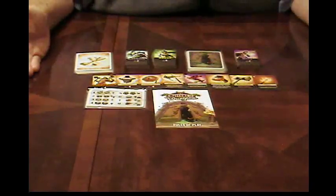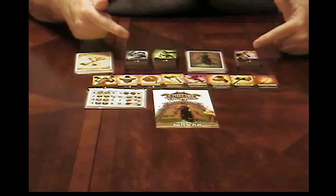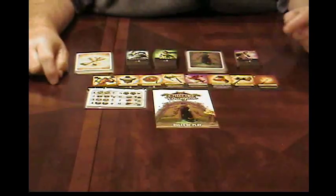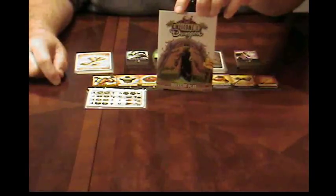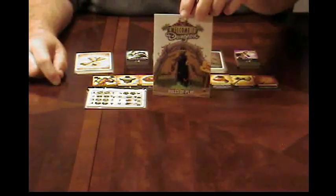Here's what's in Welcome to the Dungeon. It comes with four heroes: your Barbarian, your Warrior, Rogue, and your Mage. It also comes with a Rule Book. It's pretty self-explanatory — easy to teach, easy to learn game. Rules are written to be understood; there's no problems reading the rules.